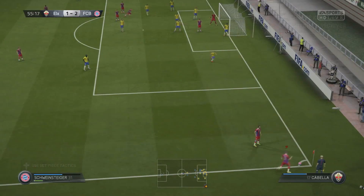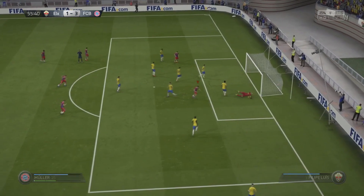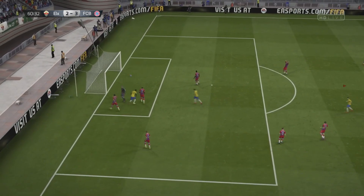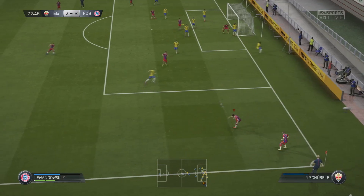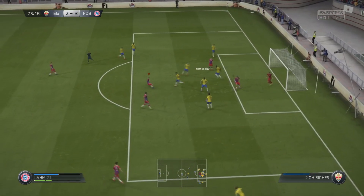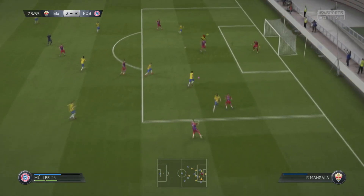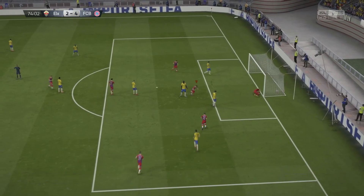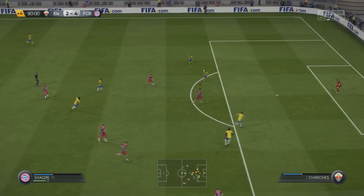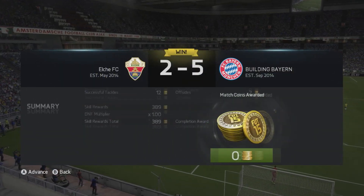We conceded a pretty sloppy goal — really bad defending from me. But look at this short corner; we got one in the last episode, we got one in this episode as well. It is very, very powerful and I highly recommend you try it out if you haven't already. We actually almost scored again with it. It went 3-2 at one point, but the ball comes out to that wide position — you don't see many headers in FIFA 15, so to score two in a game was pretty rare, and it was Muller that got both of them. Then Lewandowski bangs that in to make it 5-2 and the game's over.